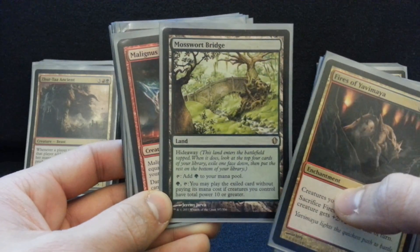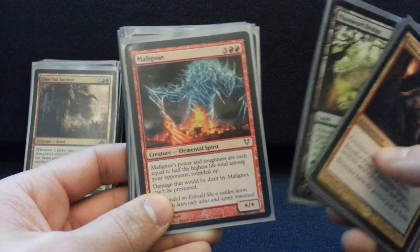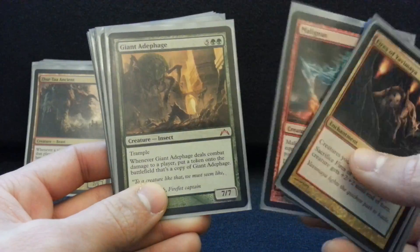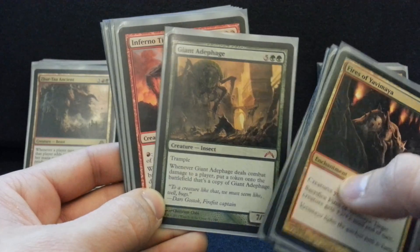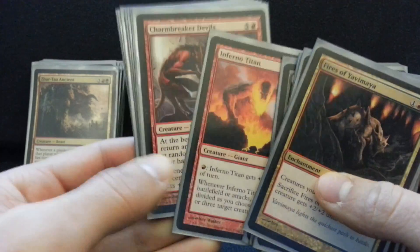Mosswarp Bridge is great just to cheat things into play — it's really not hard to get to 10 power in this deck. One Malignus will do it. Just smashing with value creatures is what this stack of cards is all about. All these cards can end the game, take over the game. Giant Adephage is just getting there, making more guys. Inferno Titan is just a value machine, gets blockers out of the way.